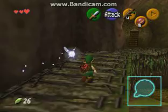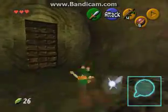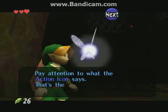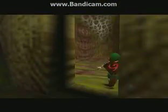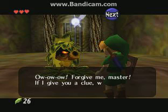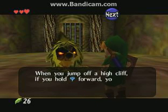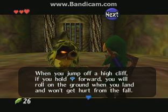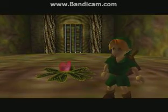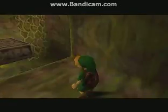You have some Skulltulas climbing on the walls — can't do anything about that yet. It's best to go this way first. You can open a door by standing in front of it and pressing A — pay attention to what the action icon says. And you have your first Deku Scrub here — easy enough. Simply block his nut with the shield and run up to him while holding Z to target him. 'Forgive me master! If I give you a clue will you let me go? When you jump off a high cliff, if you hold the control stick forward, you will roll on the ground when you land and won't get hurt — though it may not work if the cliff is really high.'